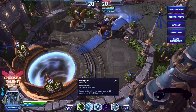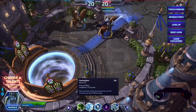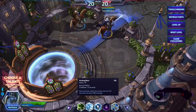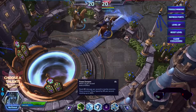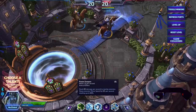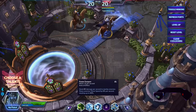Howling Blast costs 75 mana, it does have an area effect on it, and the cooldown is 12 seconds. It roots enemies within the target area for 1.5 seconds and deals 150 damage. The next one is Frozen Tempest — it costs 10 mana per second and is an AoE, dealing 80 damage per second to nearby enemies and slowing enemy movement speed by 6% per second, stacking up to a total of 30%.